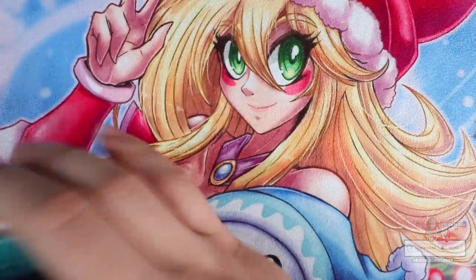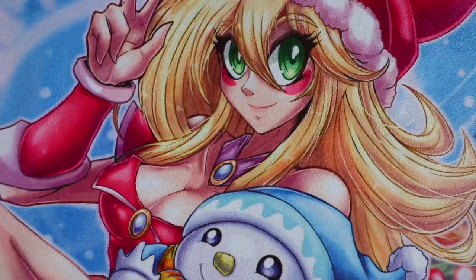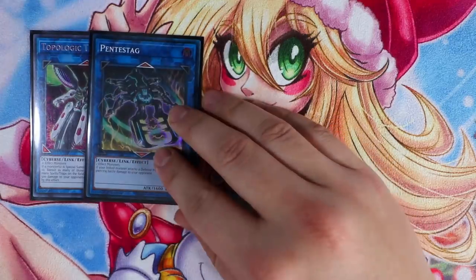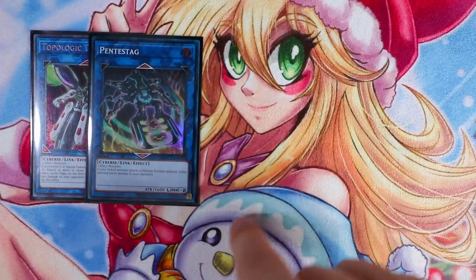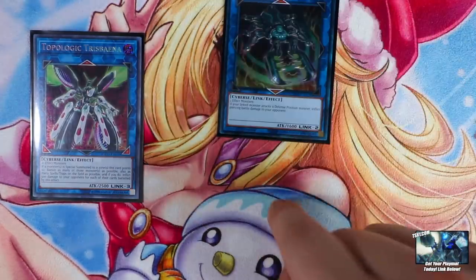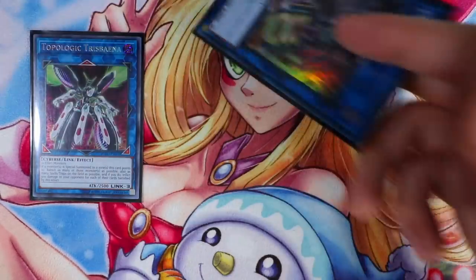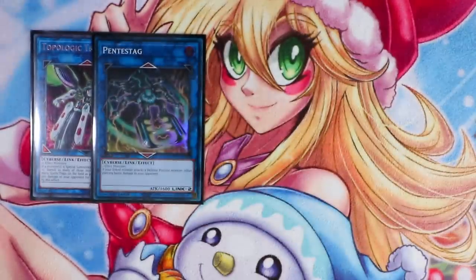That's pretty much it for the spell cards. We're playing an exactly 40-card deck. Let's go into the extra deck — starting with Links. Topologic Trisbaena helps get rid of back row. Pentestag — this card is broken. If your Link monster attacks a defense-position monster, it inflicts piercing damage to your opponent. So you can summon Pentestag, summon Tyranno under it linked, and now Tyranno can attack each and every single one of your opponent's monsters in defense mode and deal piercing damage — that's basically an OTK. Reprodocus, really broken card in this deck.